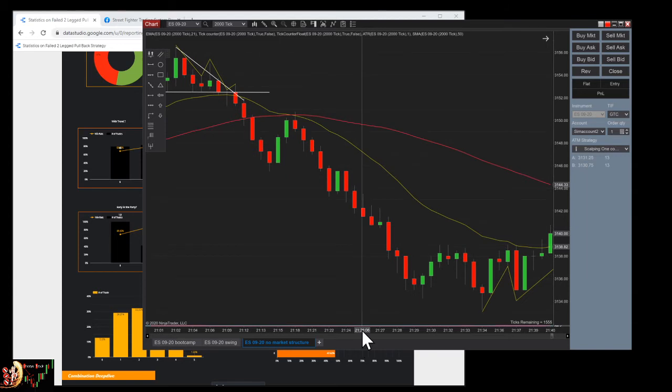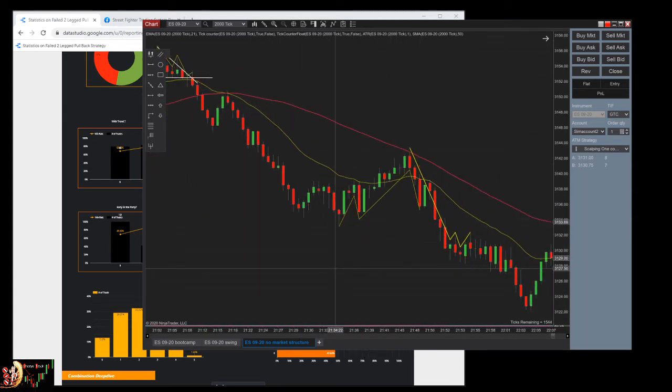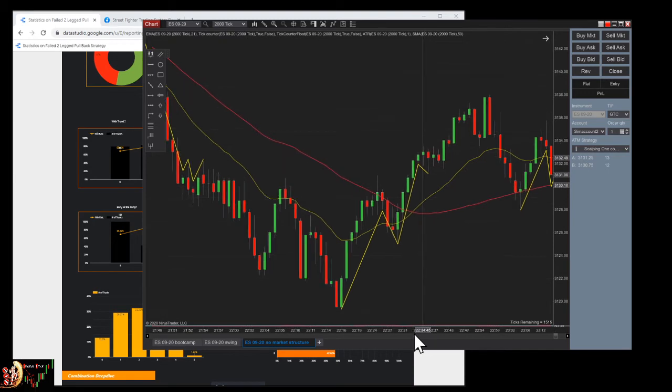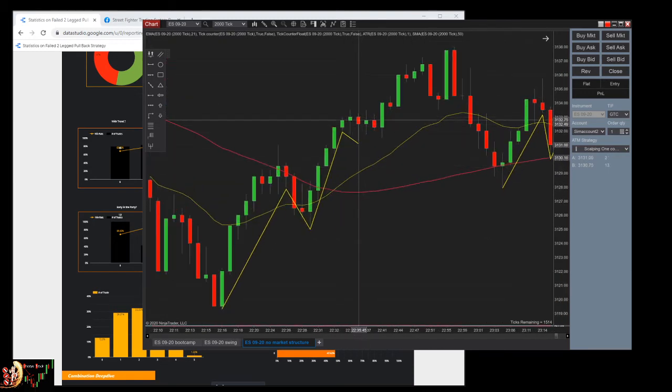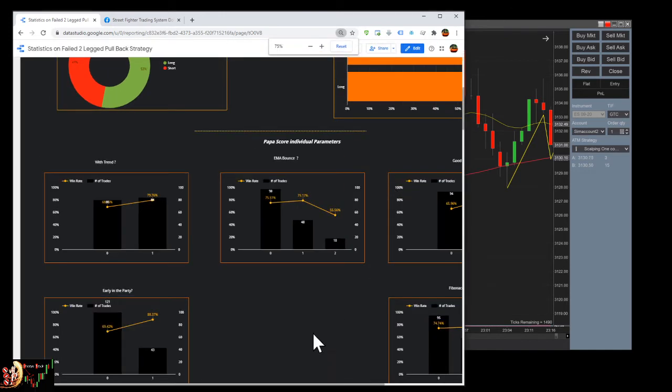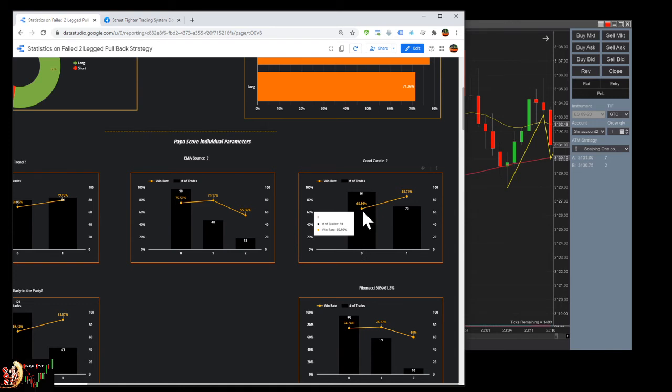Another trade to talk about — how to filter this one: the most important factor is the candlestick, and this candlestick is what I call a 'messed-up hammer' — it's not closing in its top 25%. You should not take a trade when you see this type of candle. The probability data shows: with a bad candlestick you have a 65-66% win rate; with a good candlestick, 85%. So why would you play with bad candlestick?